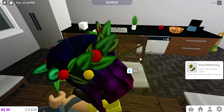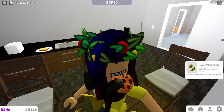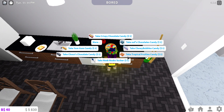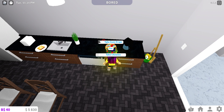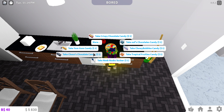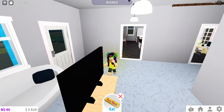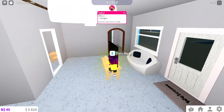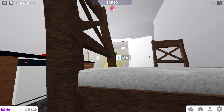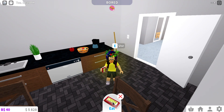There's my candy bowl! I wonder — can I just take free candy for myself? That would be pretty cool. Let's interact. It's not free. Let's take yum yum gum candy and eat this. Oh wait, did I just blow a bubble of gum? Crispy chocolate candy — what's this?